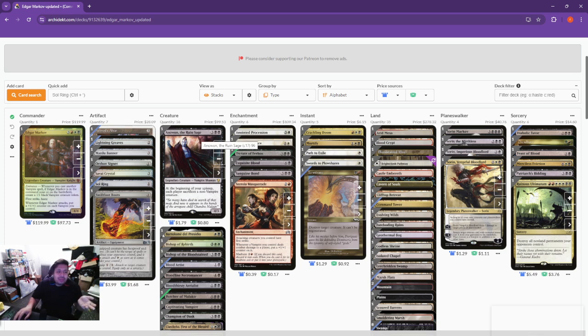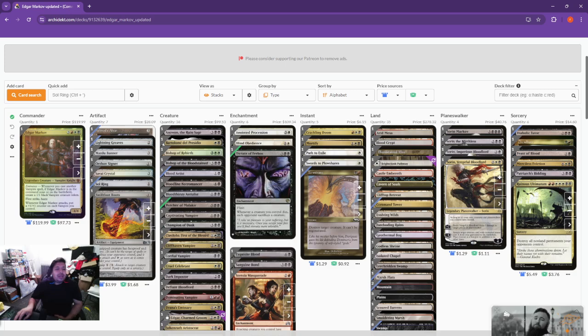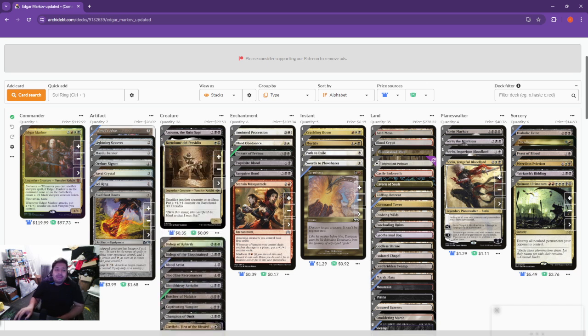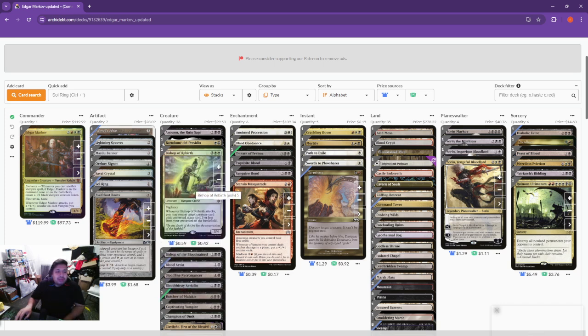Kicking off the Vampires, we've got Anowan the Ruin Sage — during upkeep, each player sacrifices a non-Vampire creature, another way to help get rid of your opponent's problem creatures. Got Bartholomew Del Precedo — sacrifice another creature or an artifact, put a plus one plus one counter on him. You can make a combo with him and your Dictate of Erebos or Butcher of Malakir, using your 1/1 tokens from Edgar as sacrifice fodder. Next is Bishop of Rebirth — when it attacks, return a target creature card with converted mana cost three or less from your graveyard to the battlefield, which is great for getting back important pieces like Blood Artist.